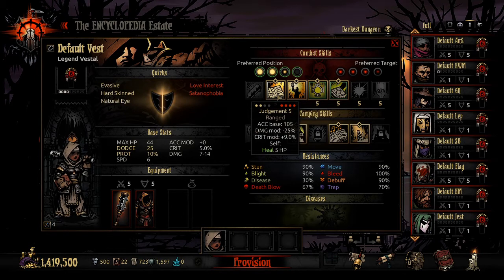Judgment, however, is one of the better skills on the Vestal, and I'd suggest running it almost all the time. It has the same 105 accuracy problem as Mace Bash, and a negative 25% damage modifier. But it has a decent crit modifier of 14%, which is roughly one crit every seven hits — bearable, since the Vestal is just a healer most of the time anyway. It also self-heals the Vestal for five HP, which adds another chance to stress heal via a critical heal.